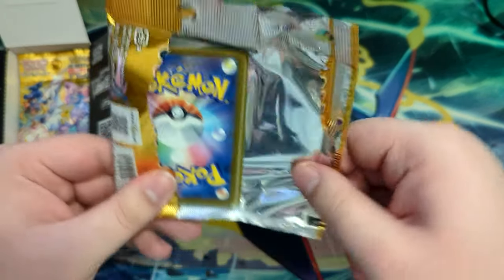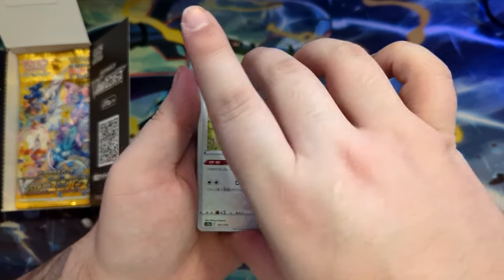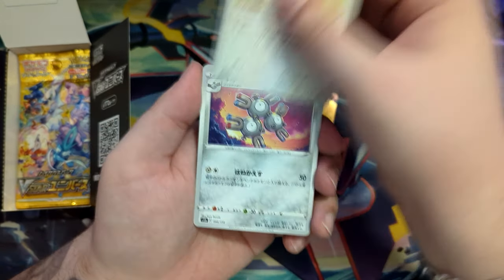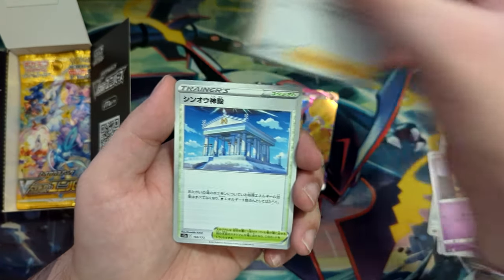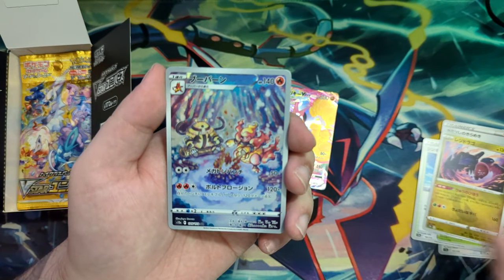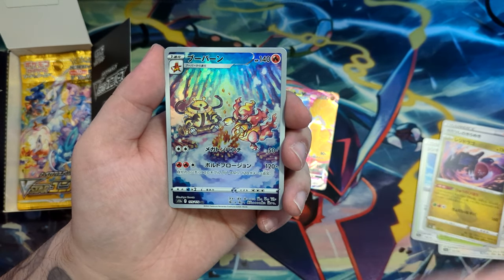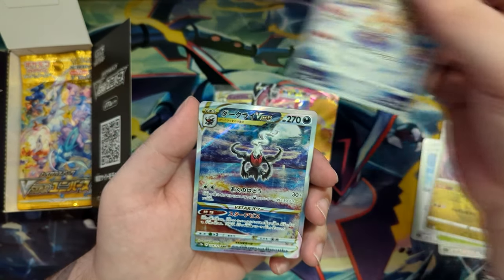Three booster packs down, seven to go. There's also the chance for God Packs, similar to the other high-class sets. And I think, if I remember correctly, there is a special art rare collection consisting of nine cards. Speaking of art rares, here's our first one — that must be the McMortar. This is the McMortar art rare.